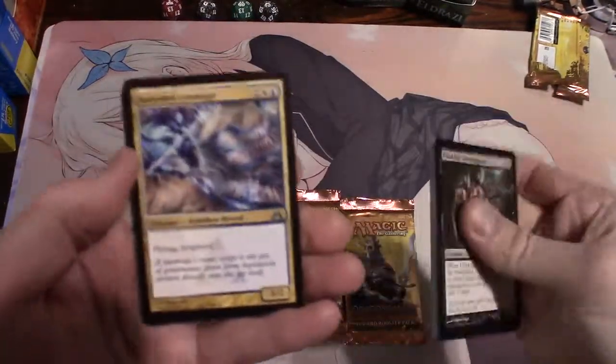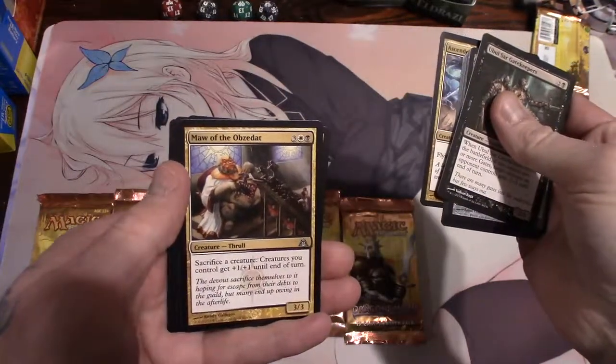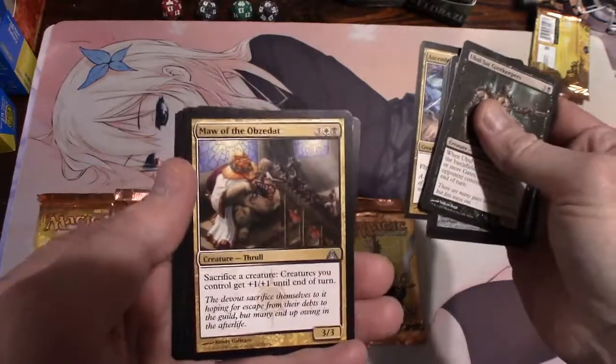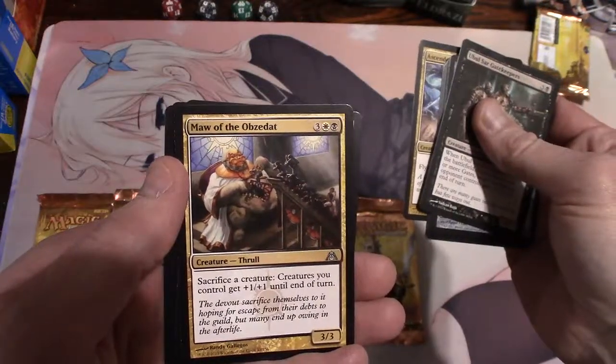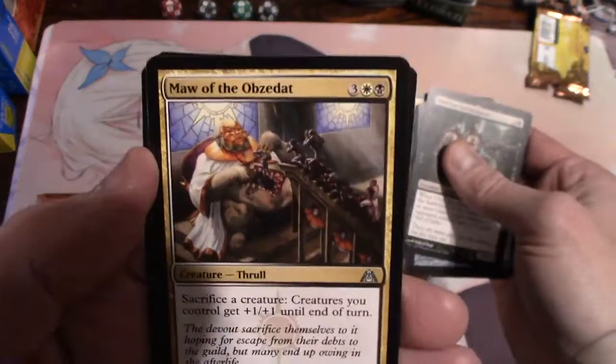And we have Maw of the Obzedat, a thrall. Sacrifice a creature - creatures you control get plus one plus one until end of turn - for three, a plains and a swamp. It's a 3/3. That's some awesome artwork as well.